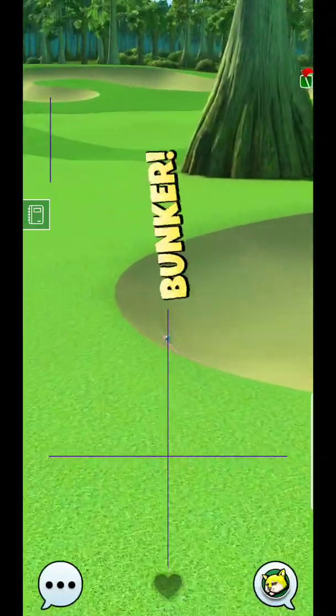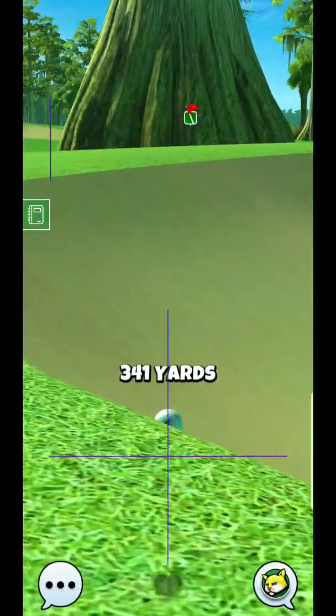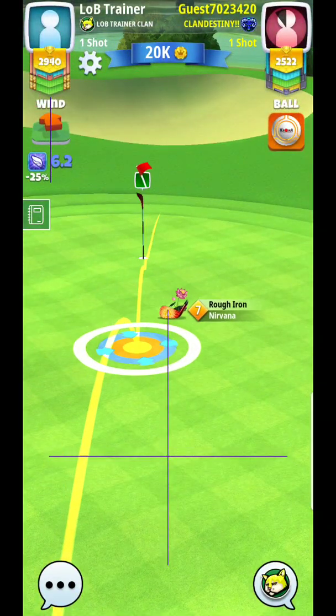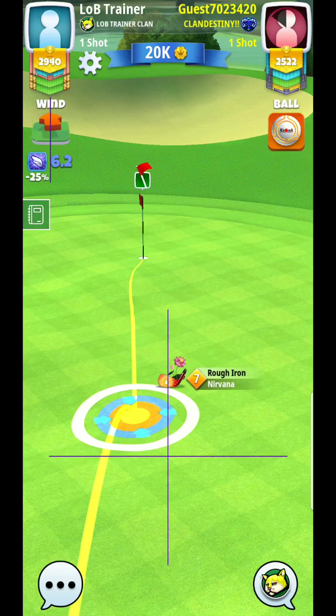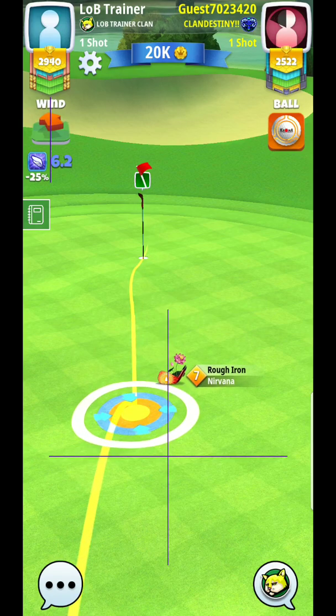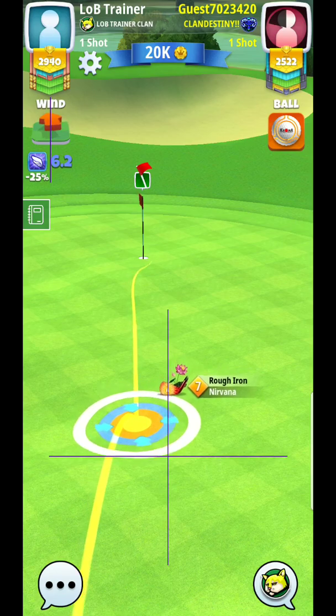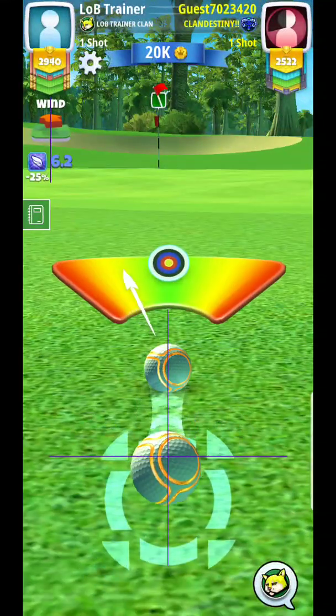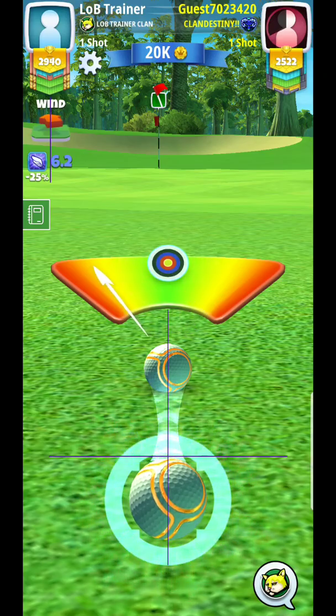It looks like we're just clipping the bunker — that's the only problem with the big topper: the accuracy. I caught a great ball with just barely enough curl not to get over that bunker or to the side of it. That's one of the reasons I'm curling it so hard to the left, to make sure I just get out into the fairway.